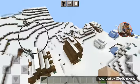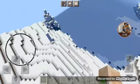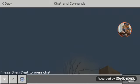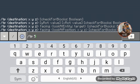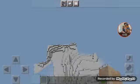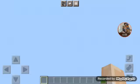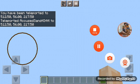I spawned in a village and let's go find some wild ice spikes. This is kind of a frozen ocean. Let's teleport to coordinates I like — 512, 56, 217. The coordinate puts me at a snowy village and I'm 56 blocks high. Where am I?